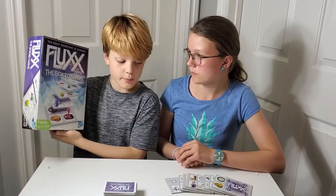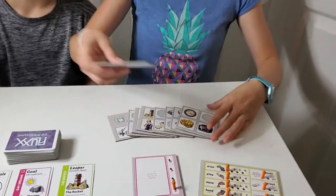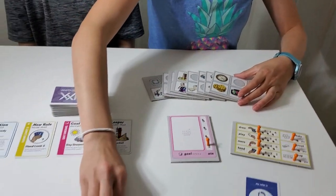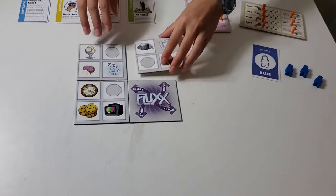Today we're playing Flux the board game. To set up the board, you place this one in the middle and then you place the rest of the tiles around it.